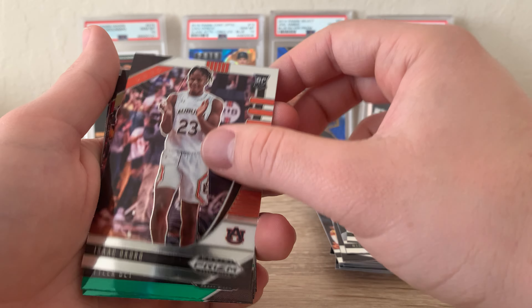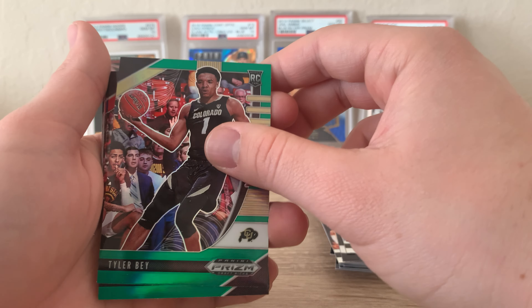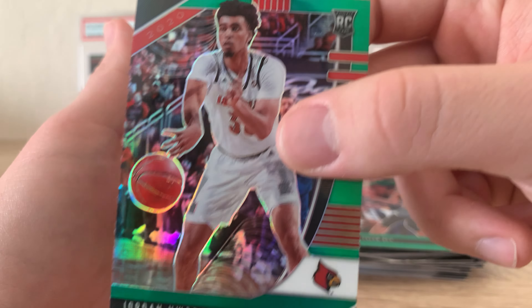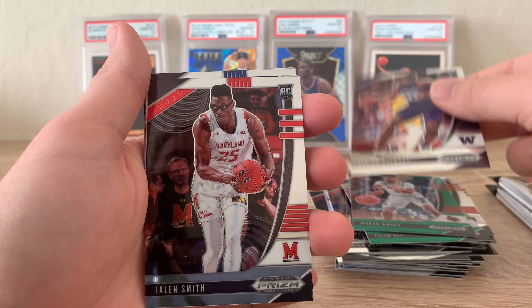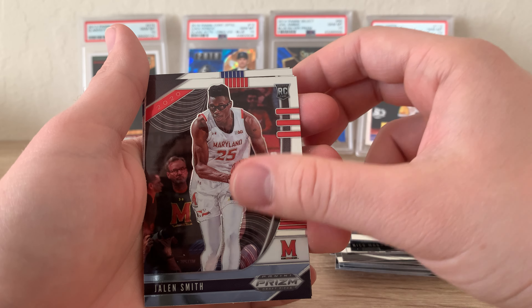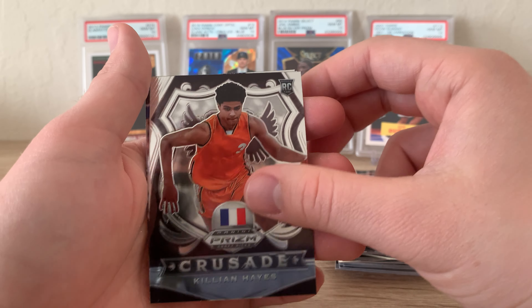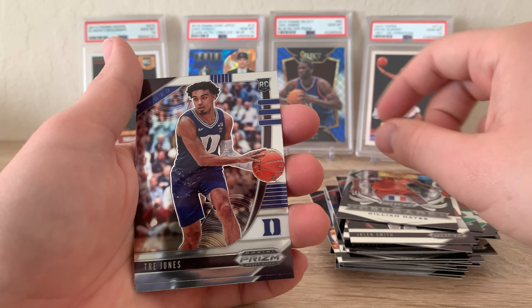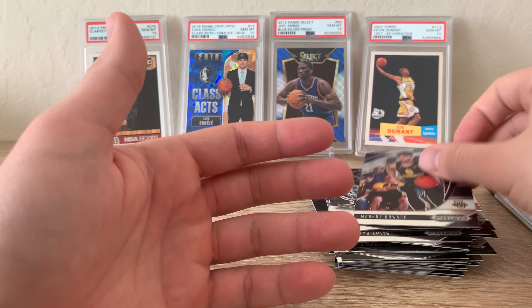Jama's Ramsey, Okoro, a nice green Tyler Bay, another Jordan Nwora green parallel — pretty nice. Isaiah Stewart, a nice Jalen Smith, a nice Killian Hayes Crusade, Trey Jones, and a Marcus Howard. That wraps up the third pack.